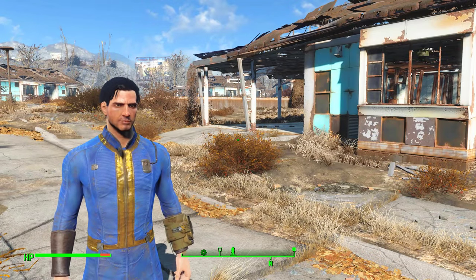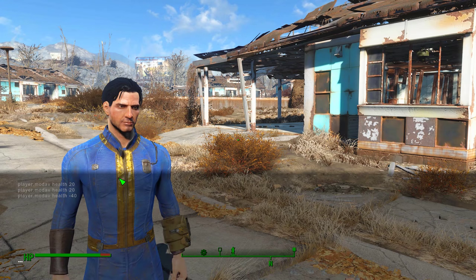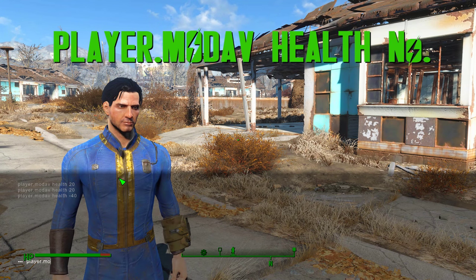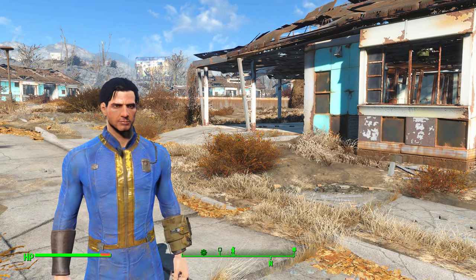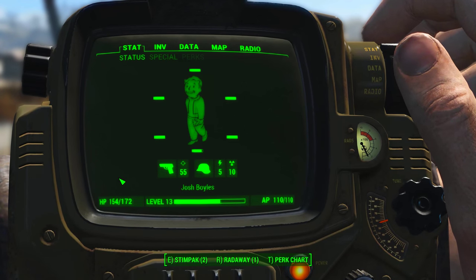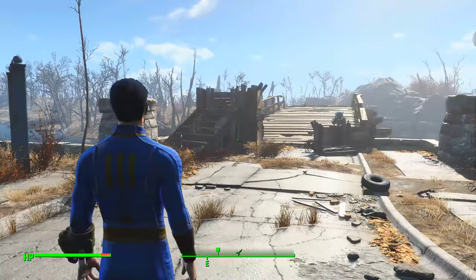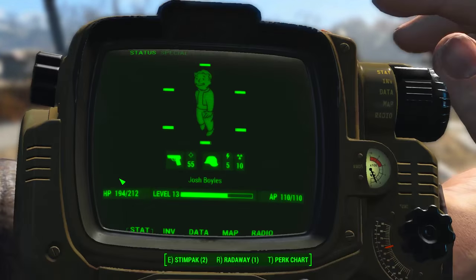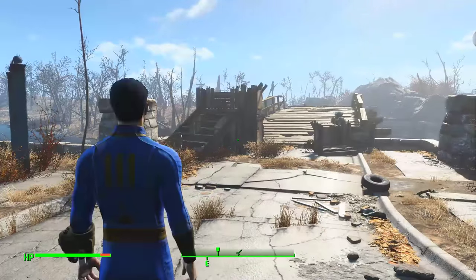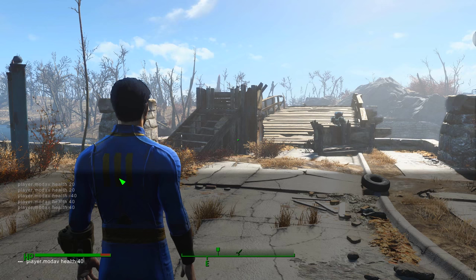Now we're going to get into modifying certain characteristics of your character. Here I'm going to change the health — all you have to do is type in player.modav health, and then whatever variable you want to modify it by. I've now increased my health by 40, and I can increase it by another 40 by pressing the up arrow key and enter. You can also use negative values to decrease the attribute if you wish — I'm going to minus 80 and return my health to normal.